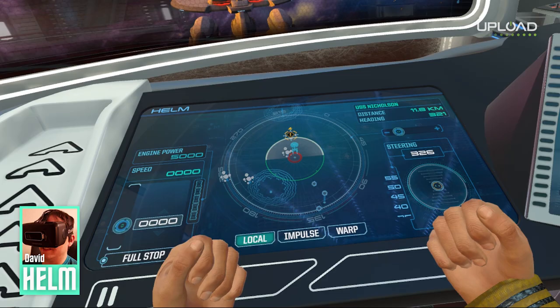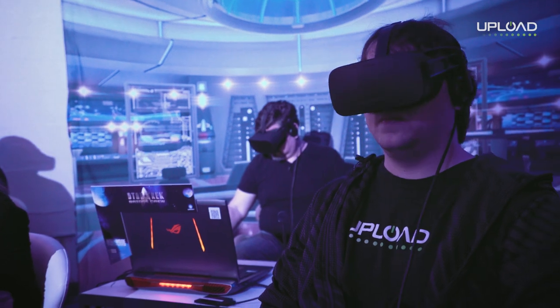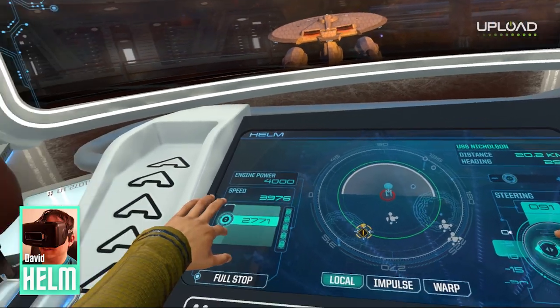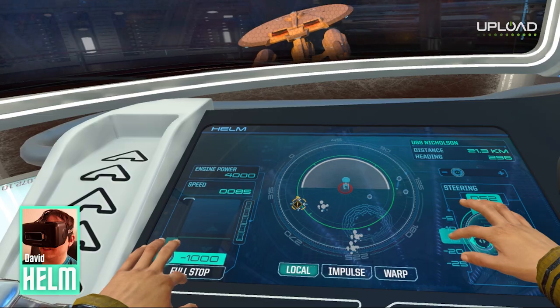Five eighths of our crew is in red. I'm very much worried about our chances. When playing without a full crew, helm is one of the positions that definitely needs constant attention. I found myself needing to take over that chair more than others just to make sure we were staying mobile. Sitting still in the middle of space surrounded by enemies is a terrible idea.